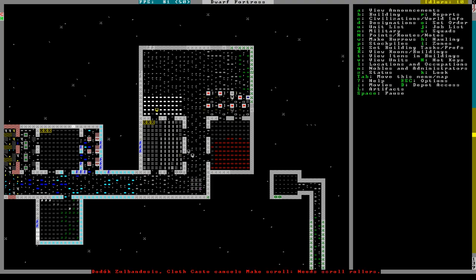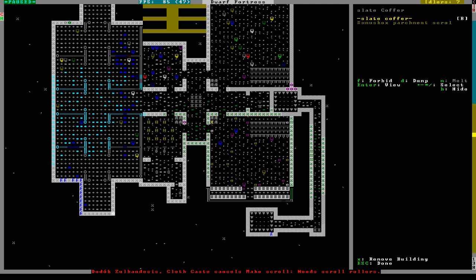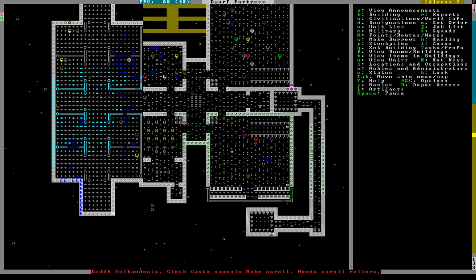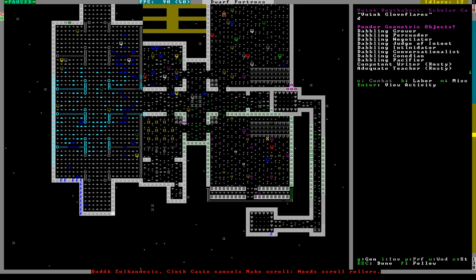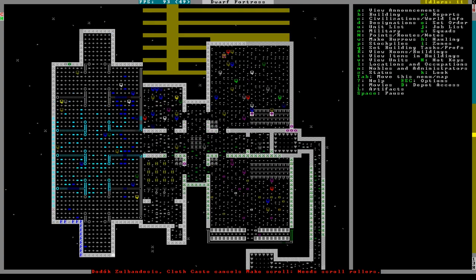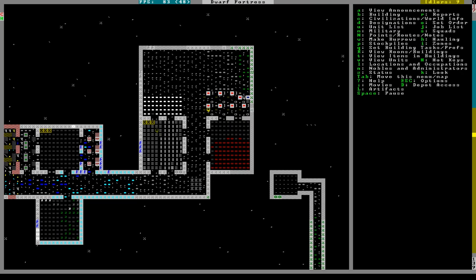The pig iron is done, so the steel... okay, they've cancelled making the scroll. Let me check the library and see if they actually do have some scrolls in there. Looks like they are collecting writing materials. I hope eventually someone goes in here - he is pondering geometric objects. Is this guy still enraged? Please don't kill anyone.